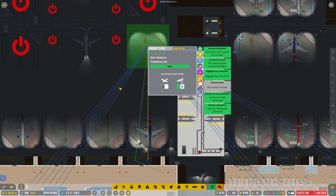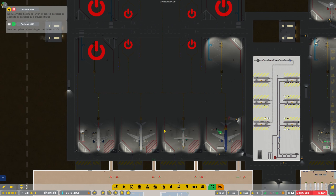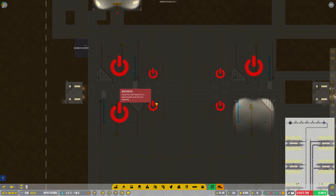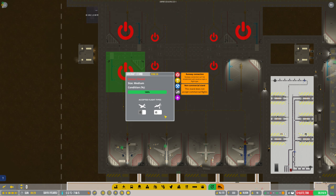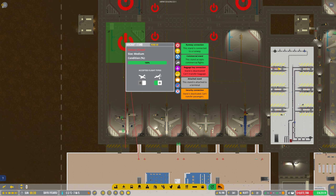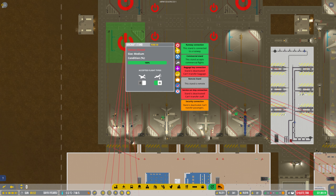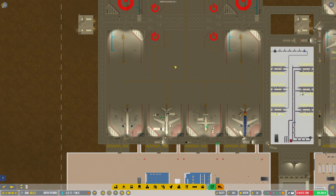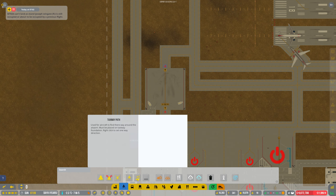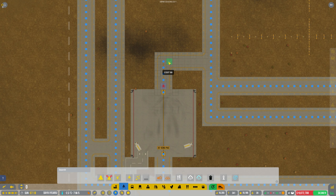Turn that on — there we go. Oliver's remote stand is now open. I should have plenty of vehicles going around, especially over on terminal one. Let's do this one — we'll rename it PC One. Commercial, connect that one to there, baggage — and the stand is deactivated. Awesome, that one's up and running as well. Now we can put in the paths for the taxiway and get these joined up to the main taxiway so they can go to the runway.